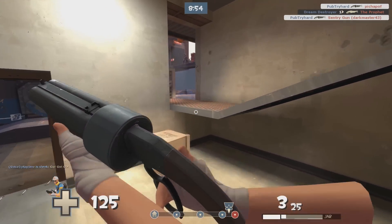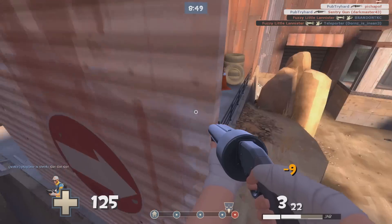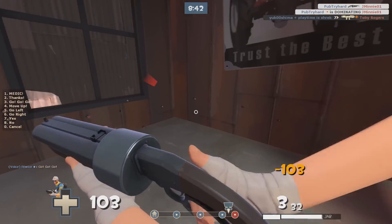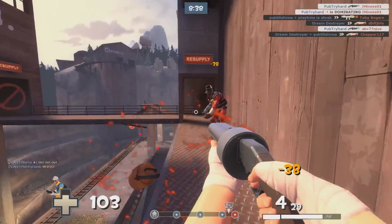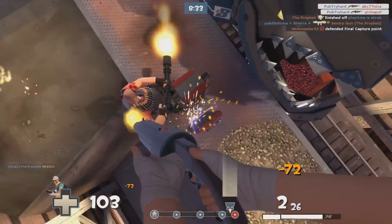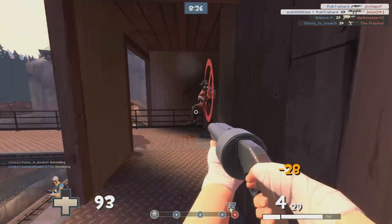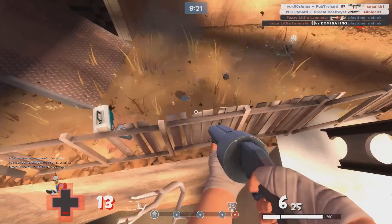While the Scattergun is capable of putting out huge amounts of damage at close range, as you move into the medium to long ranges it becomes extremely weak and will only deal a fraction of its maximum damage. Because of this, try to avoid shooting enemies at a long range. While it can be really tempting to pull that trigger, patience is key when you're playing the Scout — waiting that extra few seconds to sneak up on the enemy and get that massive 100 damage meat shot is really important. Shooting from a distance will deal a minuscule amount of damage and immediately lose the element of surprise, which is so important when you're playing the Scout.